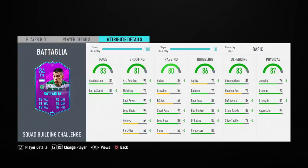Over in the dribbling department, this item has an 87 rating for in-game dribbling, 89 ball control, and 86 composure. On the ball he should be pretty solid, but he doesn't have the best agility so in game he might feel pretty heavy on the ball. His balance isn't the best either.